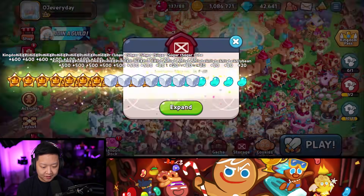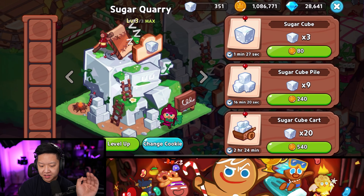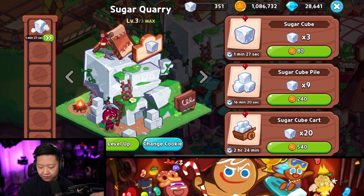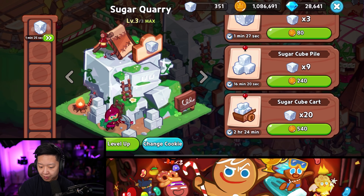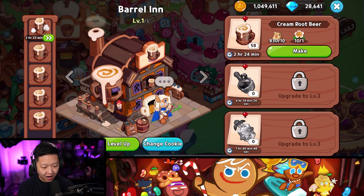Collect all of these, fill my storage. It's interesting because to get some sugar cubes they're all the same price, but this is going to give you the sugar cubes the fastest. If you're going to be sleeping, I like to queue up the cart. There was a time when Root Beer costed milk and that was a lot to make — I'm so glad the devs changed the update. They balanced the economy and it's a lot easier to get milk now.